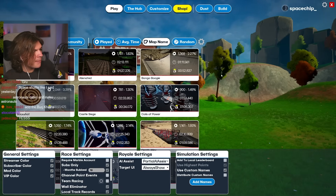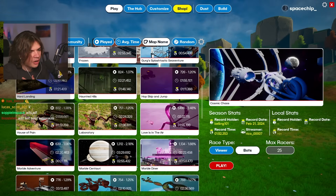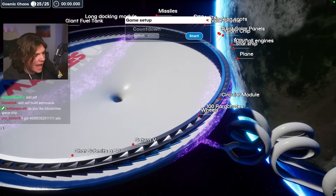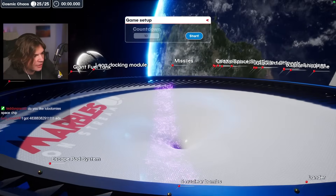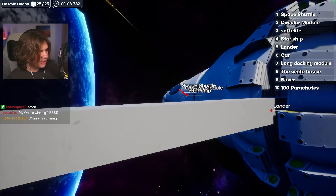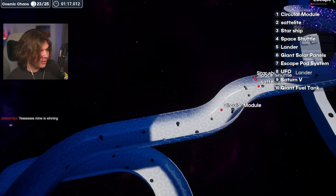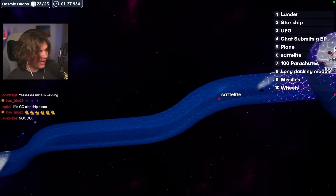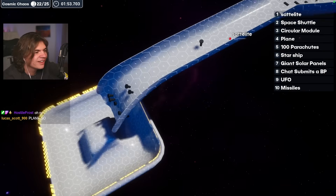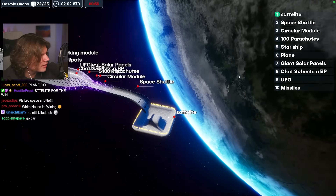So now we need to pick a map that we want to use. We'll start with this one. Here we go — you can see all the things we added are now around. They start up here and then they're all going to drop into the middle. First one to the end is the one we're going to build. Space shuttle still winning. It's flying through right there. Satellite is in first place now. Circular module. I think satellite will probably win, which is a good starting one because we can build a really big satellite with lots of docking ports. Yay, satellite! Satellite is the winner. Now I'll go back to the main menu.